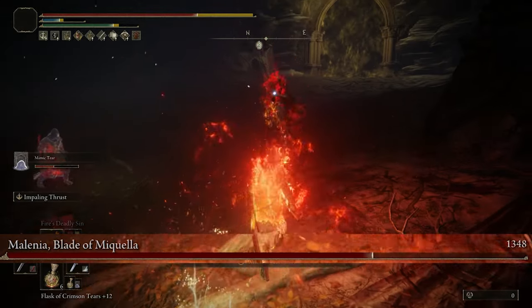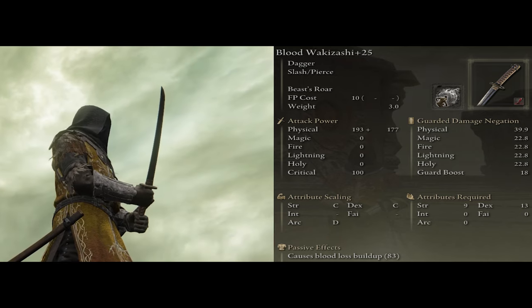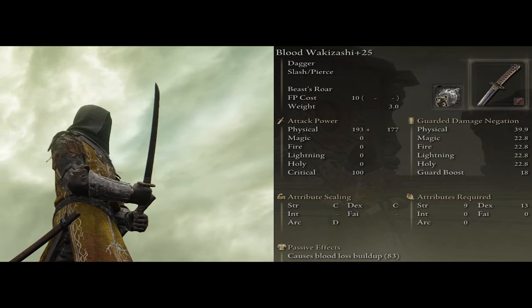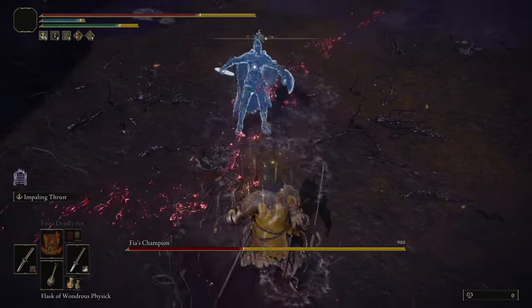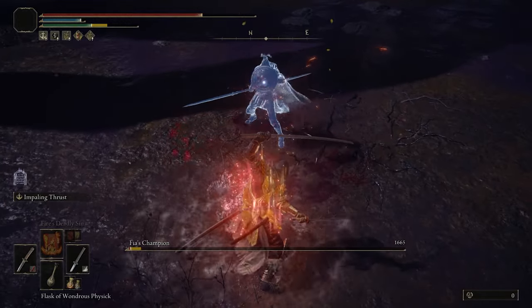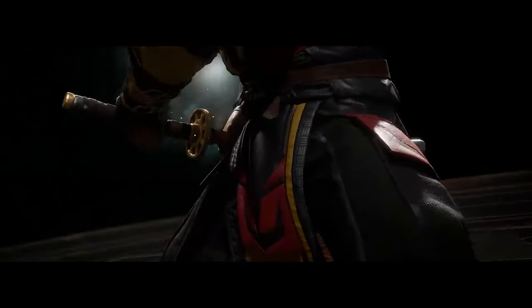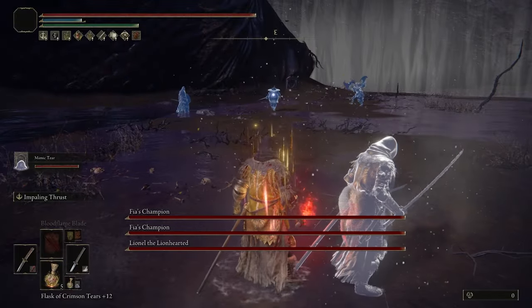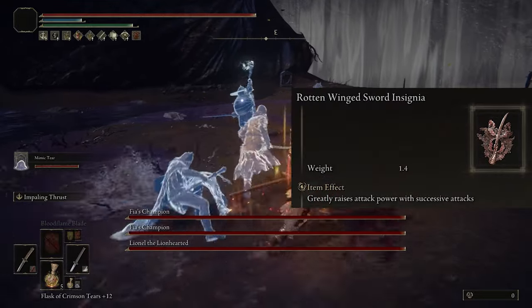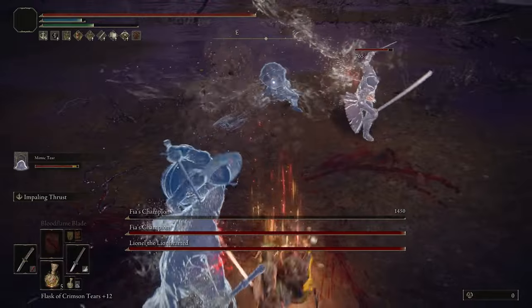He also uses another little katana called the Wakizashi. There's nothing too special about this weapon since it is a dagger and they don't do a lot of damage alone. So the best thing we can do is use the bleed variation on it just to proc a blood loss faster. When we dual wield weapons we attack a lot quicker as well, so we can take advantage of this by using the Rotten Wing Talisman that increases our damage with successive attacks, to really become a monster in the fight.